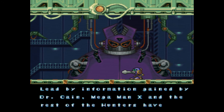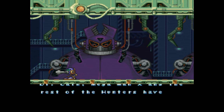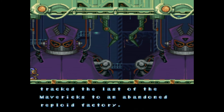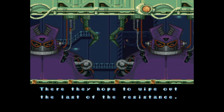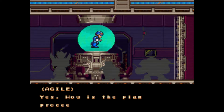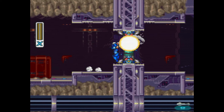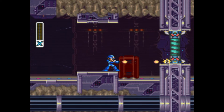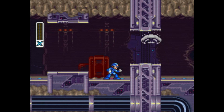Six months after the events of the last game, Dr. Kane has been tracking mysterious microchips bearing the insignia of the former Maverick leader Sigma, and has now tracked their source to a desert factory, wherein our hero discovers remnants of Sigma's Reploid Rebellion preparing a second coup. On my first run of X2, I was surprised by how comparatively short the intro stage was. It's honestly kinda jarring.